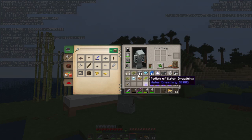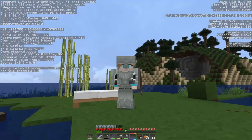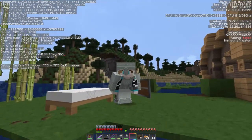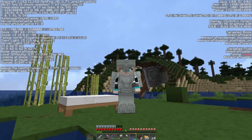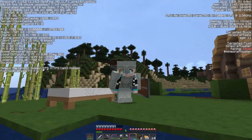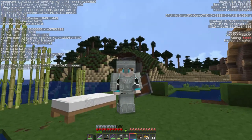I don't have an ender chest, so I may have to make a second trip. But we still need to find the jungle, because I need cocoa beans and jungle saplings — so we're gonna move on.